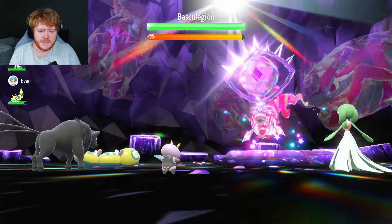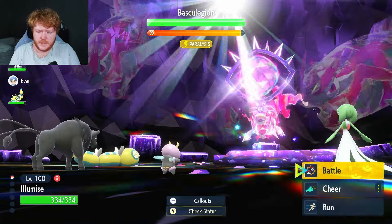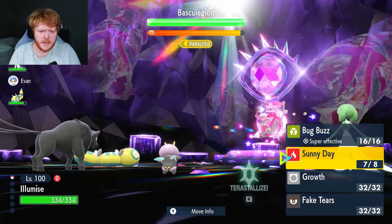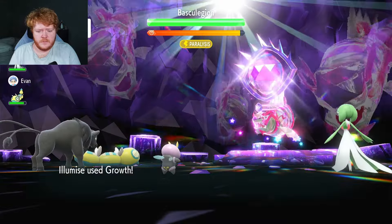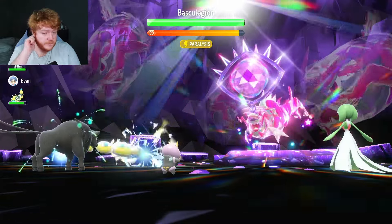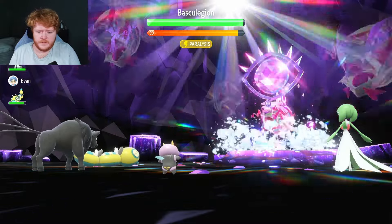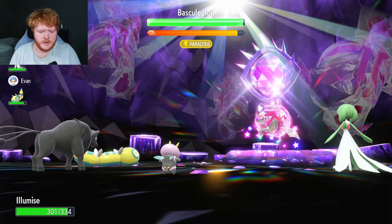Basculation gets paralyzed by the Dunsparce, so that's nice. Basculation couldn't move because it's paralyzed. I'm guessing that was the Icy Wind — that doesn't really matter though. Now we're going to use Growth to increase Attack and Special Attack by two stages. I'm hoping he keeps getting stuck in paralysis.